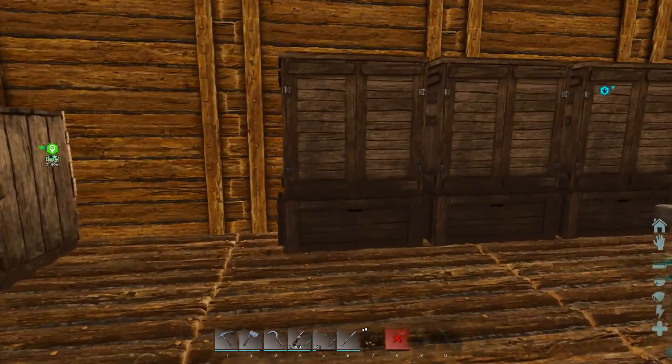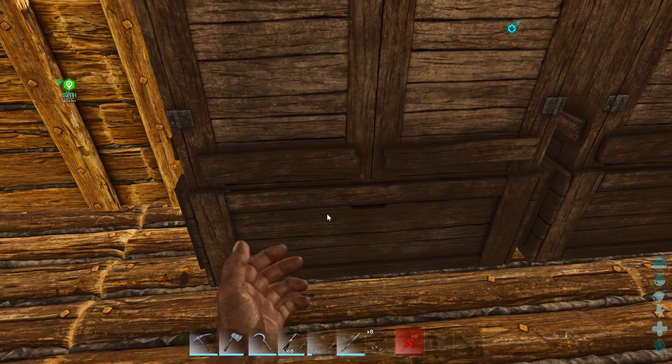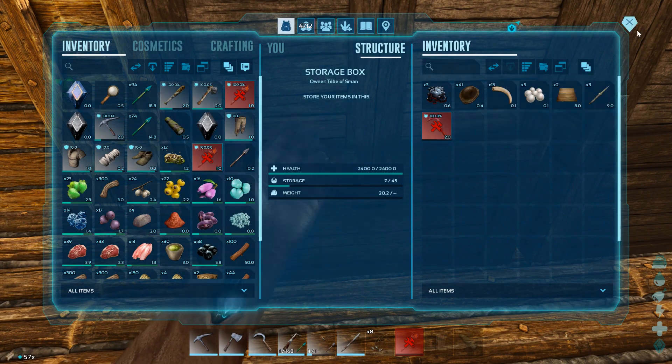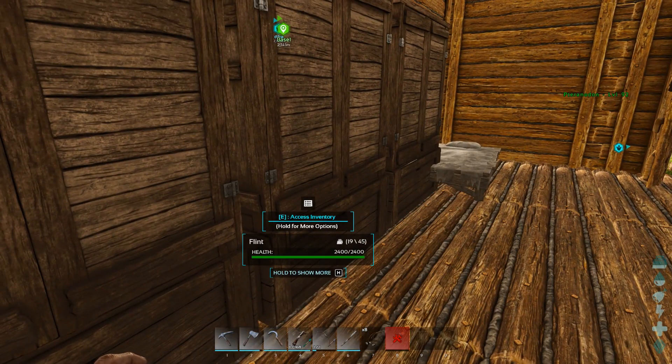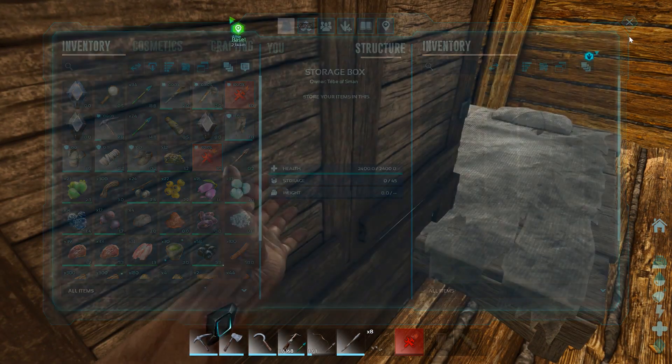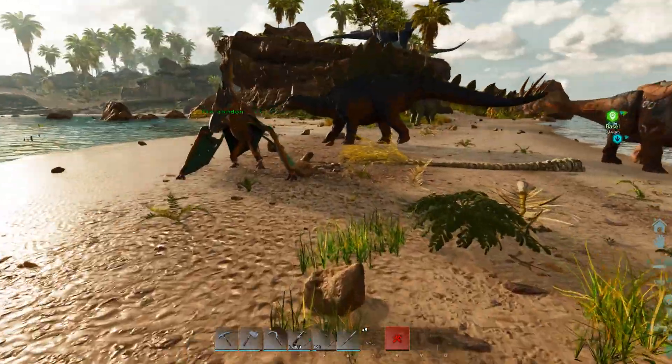We don't need weapons right now. What do we got here? We have hide — take some of that. Flint we don't need. We don't know what we have in here for extras — nothing yet. We still got to build all these supplies.